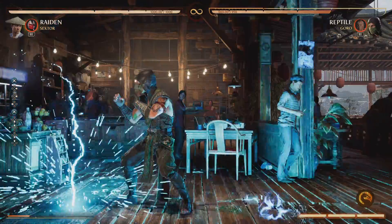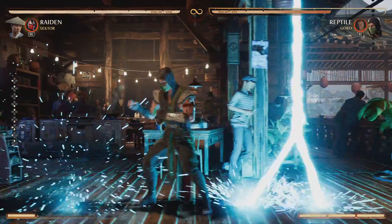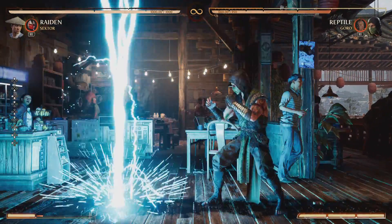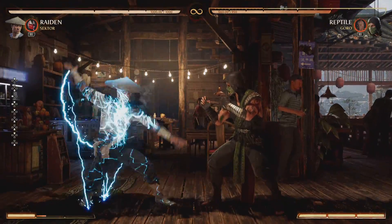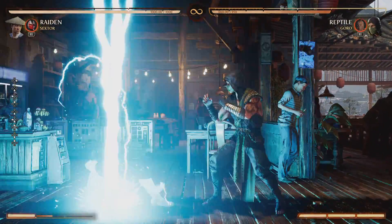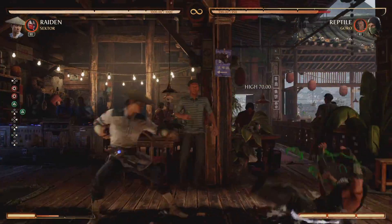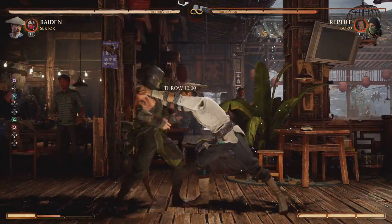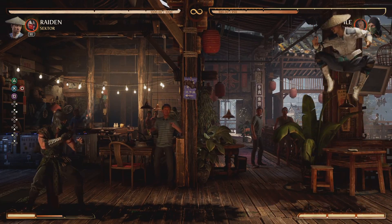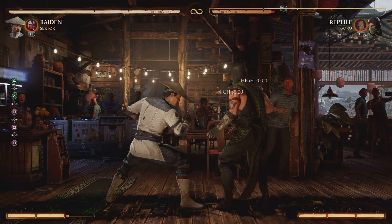Nice. Just teleport, and that uses no meter whatsoever. You just teleport all you want. It's not faster when we teleport. With practice I might be faster. That is super nice, because full screen? Full screen — doesn't matter. Raiden can stay on your ass.